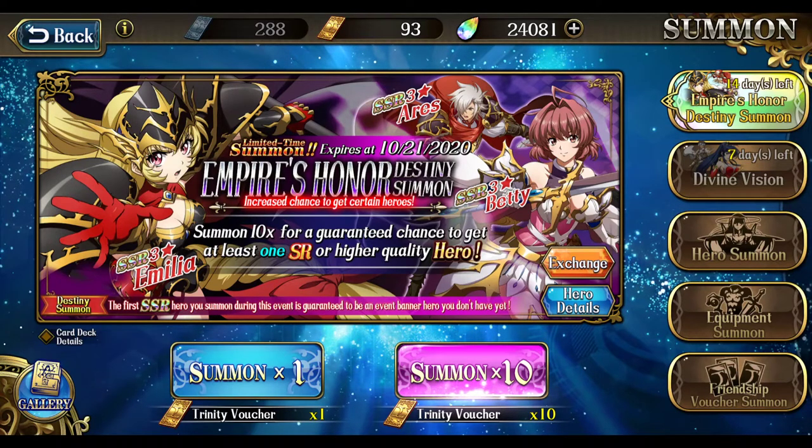I'm finishing up Lendias, Juggler, and Zerida to six-star this month — they will all finish at six-star this month. I will summon Old Lendias on October 22nd, two weeks from now.